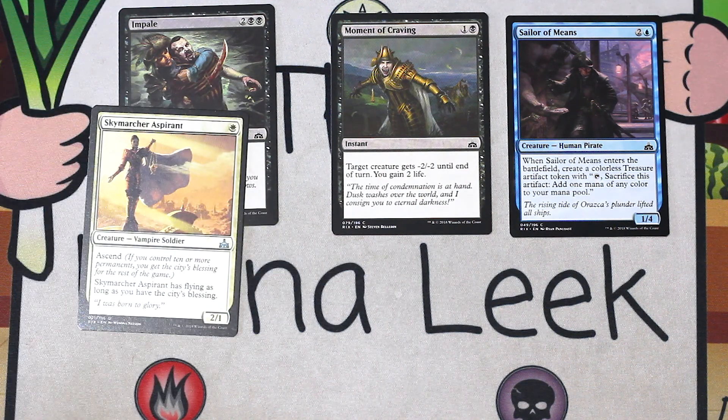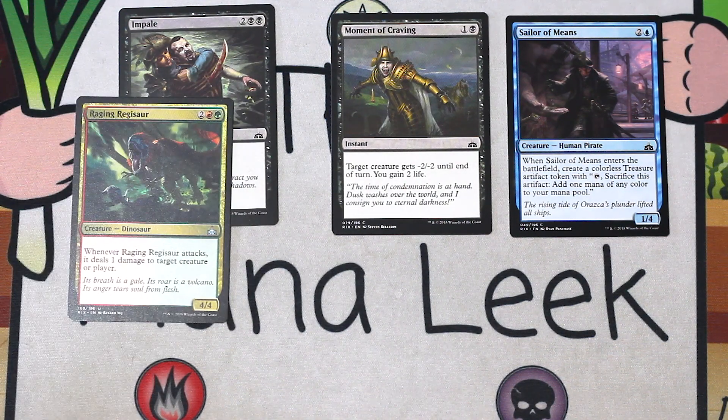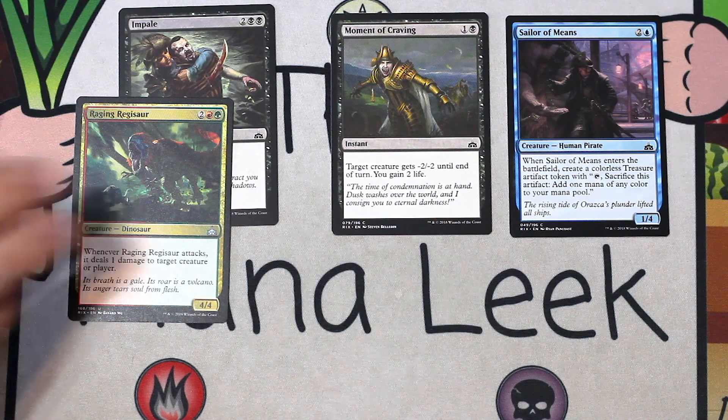We've got ourselves a Skymarcher Aspirant — a single white mana for a creature vampire soldier, a 2/1 with Ascend. As long as you have the city's blessing, it has flying. Fine, totally fine, a relatively high pick. I would first pick this if the pack was weak — the pack is not weak, so it's not going to stay in frame. Raging Regisaur — two red green for a 4/4 creature dinosaur. Whenever Raging Regisaur attacks, it deals one damage to target creature or player. Really good card, but it's gold, which I don't want to first pick unless it just flat out wins the game, and this doesn't. So not first-pick material in this pack.